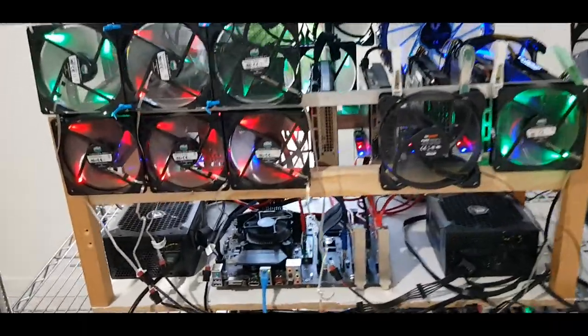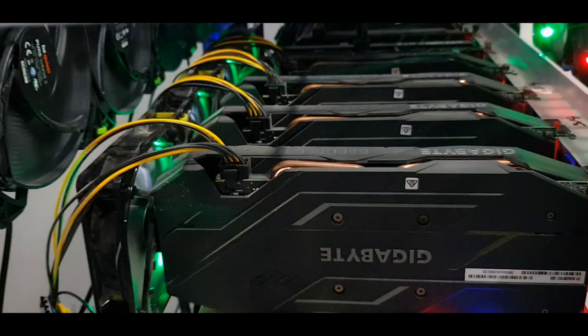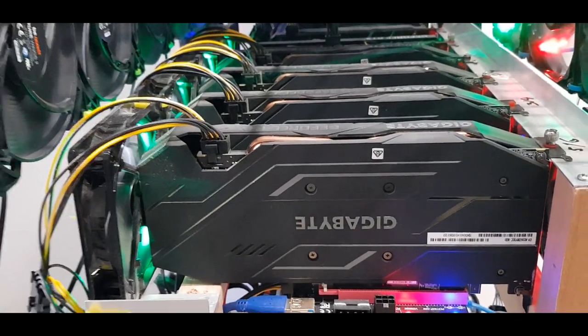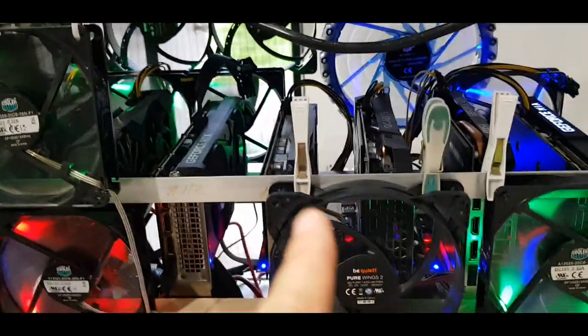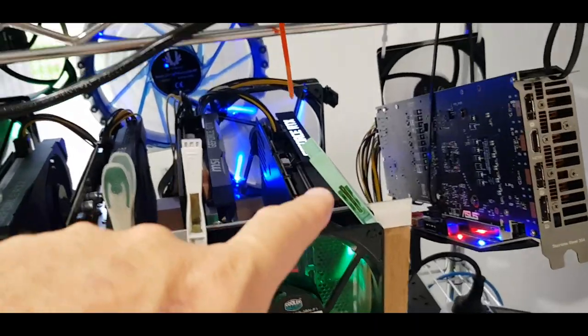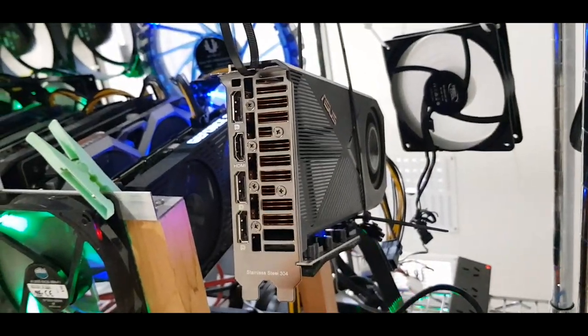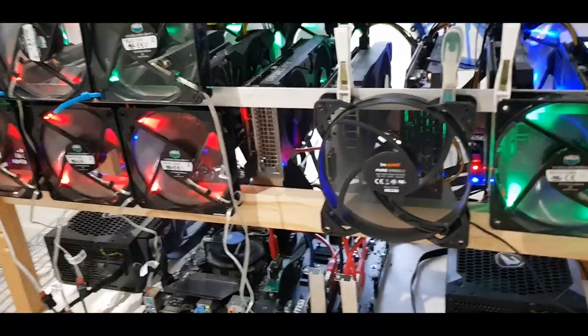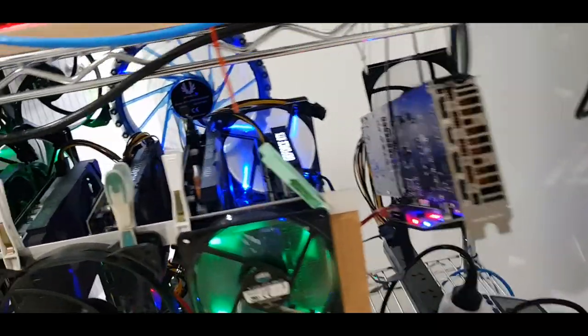I've got one of my earliest rigs here — it's my Titan rig. I think we've got 10 cards on it. It's got four RTX 2060 Supers, a mix of parts including a full hash rate 3060, three 2060s, a Dell 3060 Ti full hash rate, and a full hash rate ASUS Turbo RTX 3070. This rig is a bit of a hodgepodge — I'm actually going to be removing everything and splitting this rig up and getting some things hanging, similar to what I showed earlier.